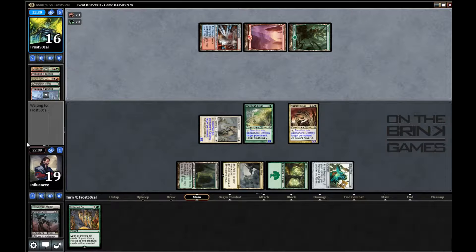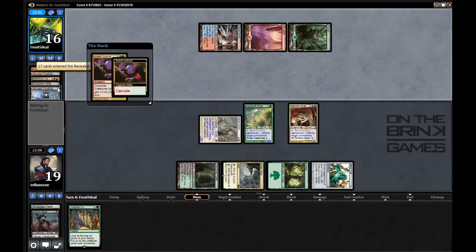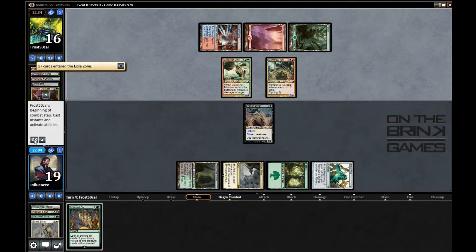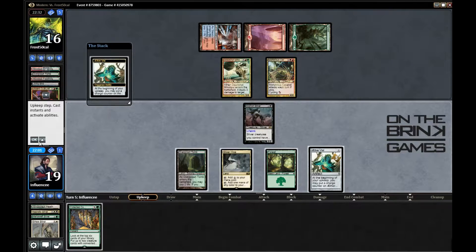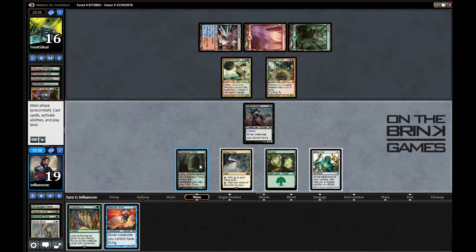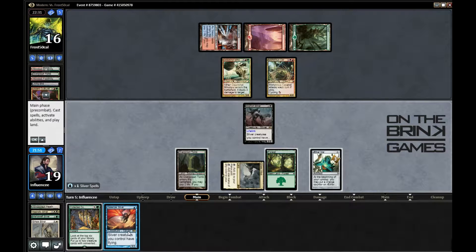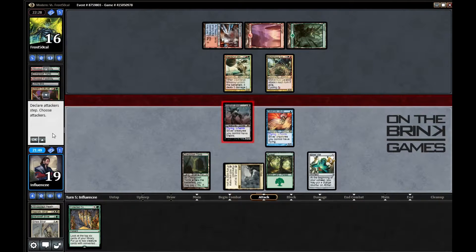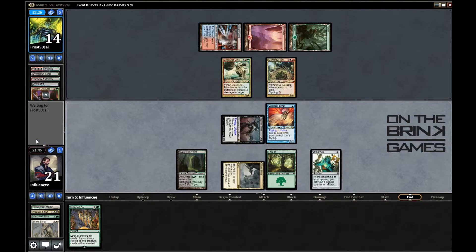Opponent casts Violent Outburst cascading — Living End! That's the card I couldn't remember. Nothing I can do. I'll say no to the Aether Vial trigger. Galerider Sliver is interesting — I'm probably just going to attack for two here and hopefully race. Not sure if I can, but we'll see.